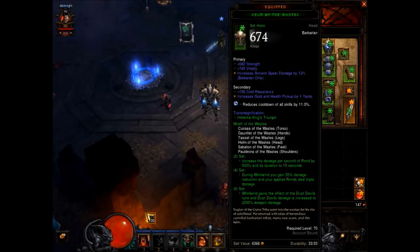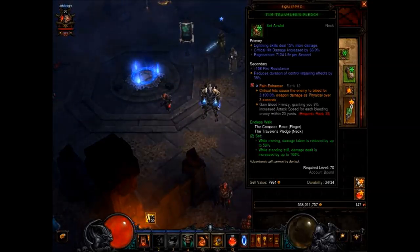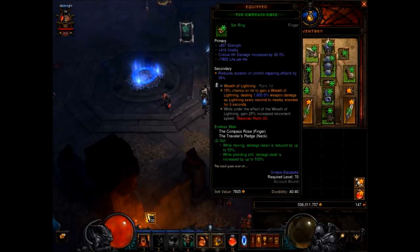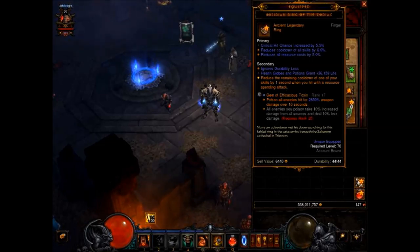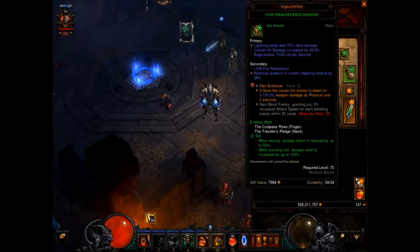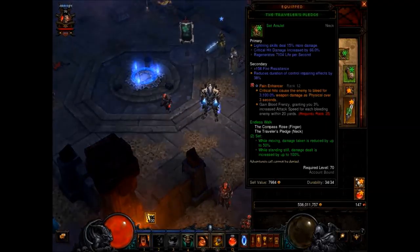We have the full Wrath of the Wastes set, all six pieces. We have the Endless Walk set with the Compass Rose and the necklace. We have Obsidian Ring of the Zodiac, the Toxin gem for damage over time on the Compass Rose, Wreath of Lightning, and on the necklace we have Pain Enhancer for more damage over time, and we're running high crit.